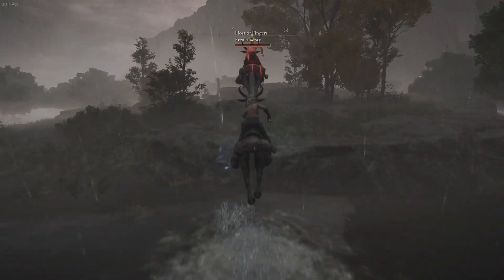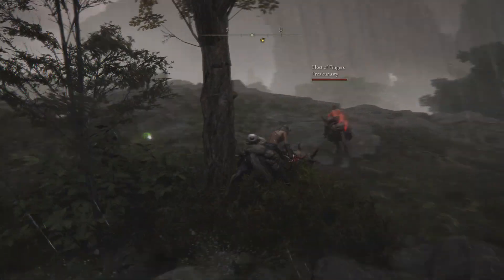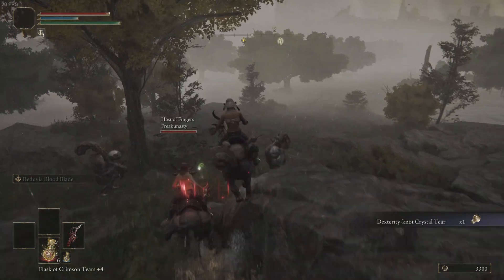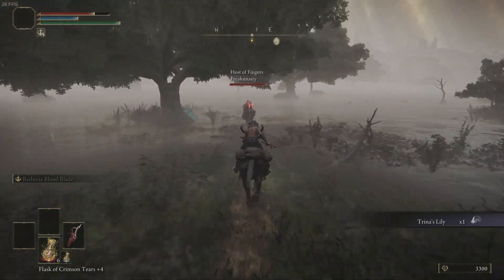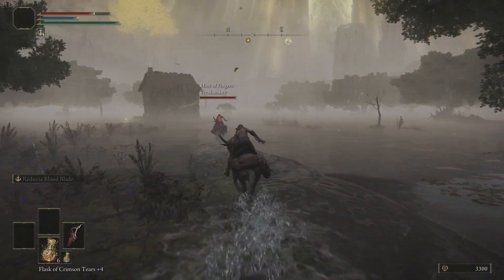That's right, we're getting the dexterity talisman, and one St. Trina Lily. They're all kind of sitting around here. Then we can go back over to the shack so we can get our bearings.